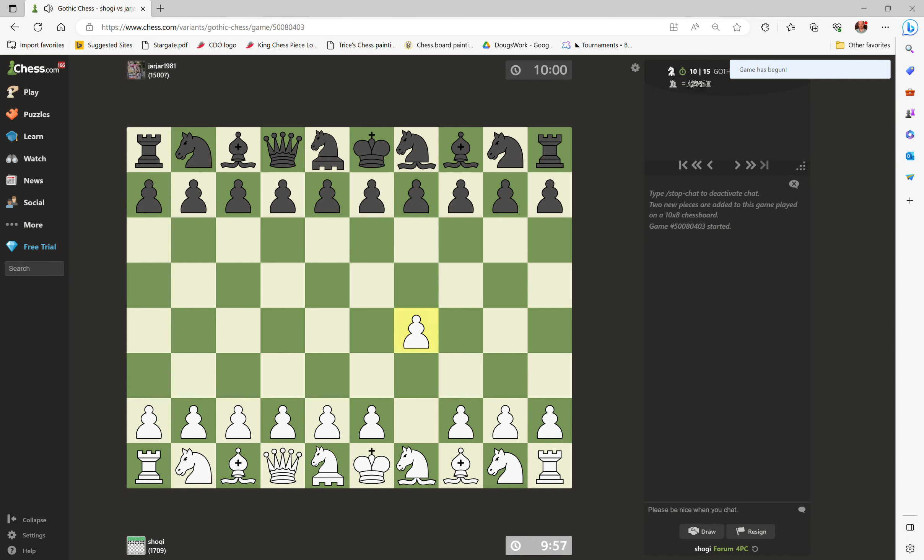Okay guys, we're playing Gothic Chess on Chess.com. Let's see what the time control is — it's actually a very slow time control of 10 minutes with 15 second increment.